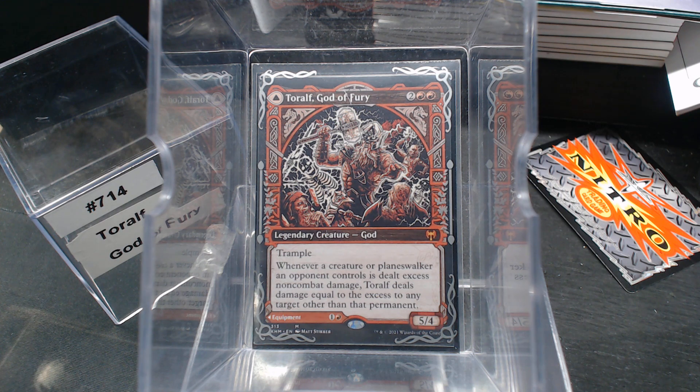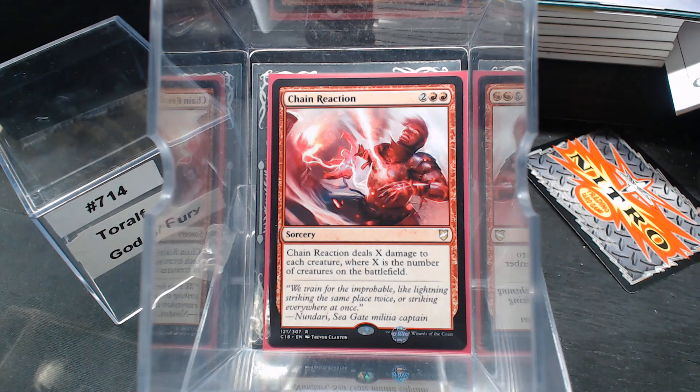This is one of the first times we've seen the term 'excess damage.' The damage doublers and triplers are absolutely phenomenal, and maybe even something like a Stuffy Doll. The first couple cards that came to mind: Chain Reaction — the more creatures there are, the bigger it is, and it's excess non-combat damage because it can't be combat, which is what our commander wants. So Chain Reaction is good.